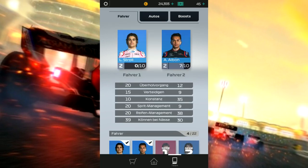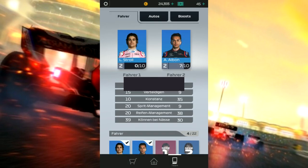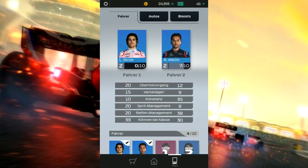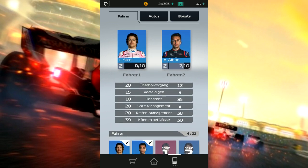Die Fahrer haben wir gerade gesehen. Lance Stroll hat bestimmte Werte: Überholvorgang verteidigen, Konstanz, Spritmanagement, Reifenmanagement. Und den Elben schauen wir uns auch noch an – im direkten Vergleich ist Elben bei Konstanz und Reifenmanagement besser als Stroll, beim Rest ist Stroll besser.